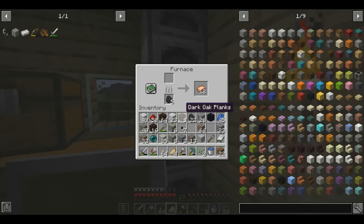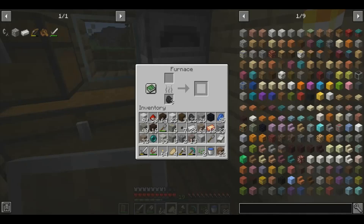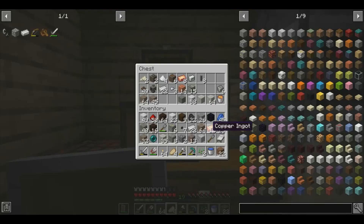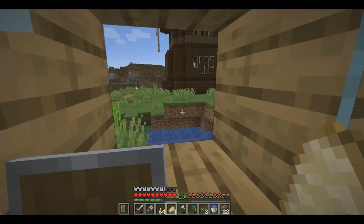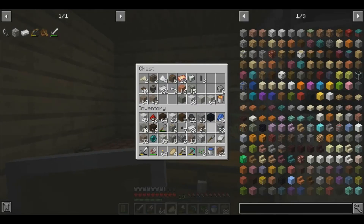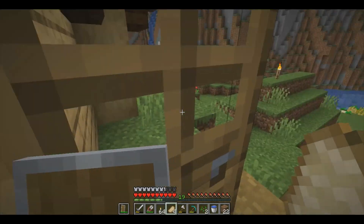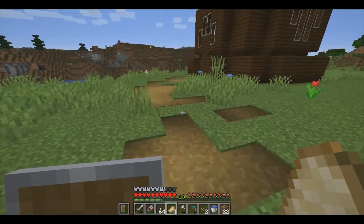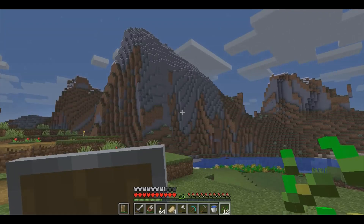Those are my thoughts on the three mobs in the mob vote for Minecraft Live 2021. In my opinion, I think the Copper Golem is the best — but that's just my opinion. Remember, it's your opinion on which one you vote for, so choose which one you like the most and vote for it. Don't forget to like and subscribe to my YouTube channel. Bye!